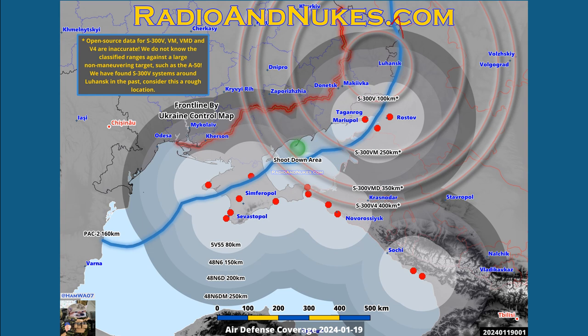There are certainly more up to the north around the outskirts of Russia proper, not the occupied parts of Ukraine, but those are irrelevant for this. The blue circle here is the shoot-down area — the area from the radar image that was released showing where the plane went down, presumably shot down in that same area.